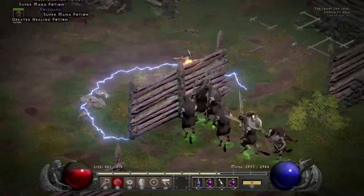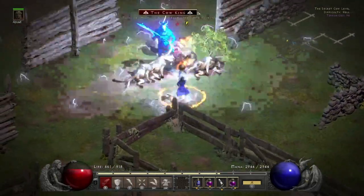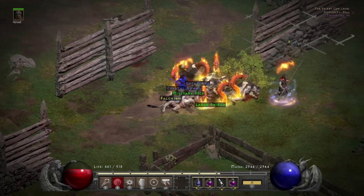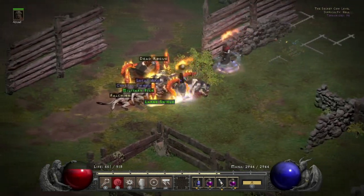Cow King is pretty much always around. I'm going to use Hydras — and Fire too. So he was Lightning and Fire Immune. I dropped some Hydras anyway, but my Merc took care of him.